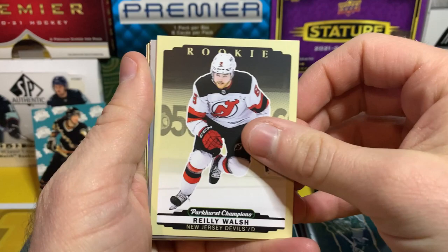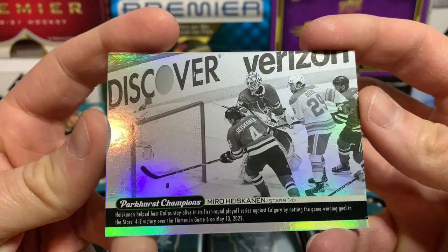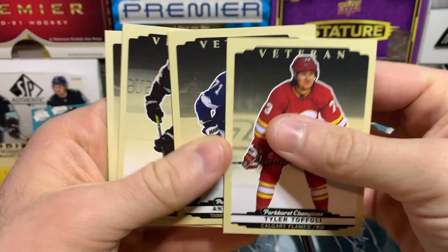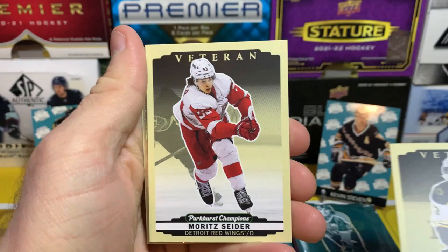We've got a Wire Image card — it is Miro Heiskanen, helped Dallas stay alive in his first round playoffs against Calgary. These are the Wire Image cards and there's gold parallels of these as well. Then we got Tyler Foley, Anthony Sorelli, Jake DeBrusk, and TJ Oshie. Charlie McAvoy, Moritz Seider.